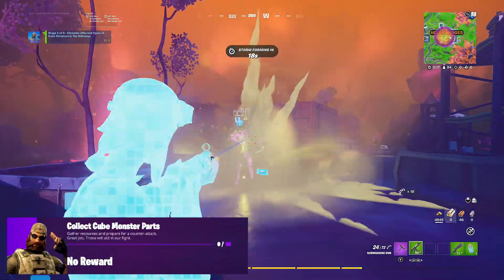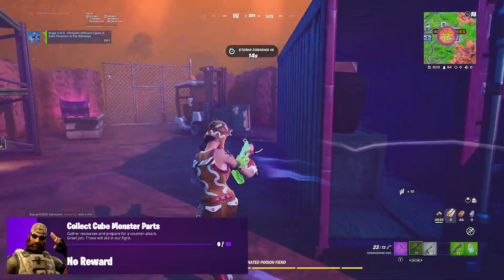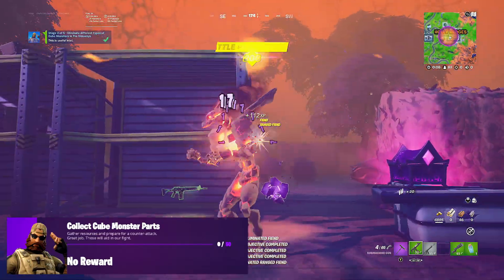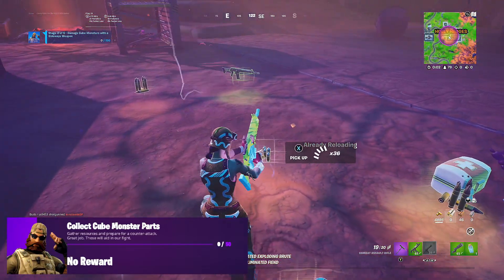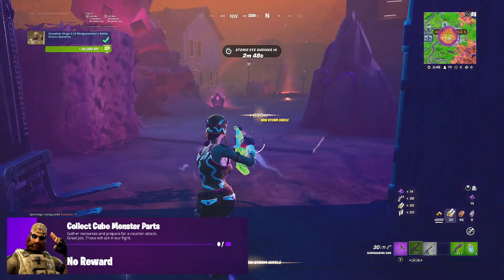Moving on to our fourth challenge: collect cube monster parts. In order to do this challenge, what we need to do is kill a bunch of cube monsters. Some of these monsters will drop these purple parts and you can use these to craft Sideways weapons. What we need to do is collect them — you can also use them if you want to. All you need to do is collect up these purple things right over here, and that is the cube monster parts.